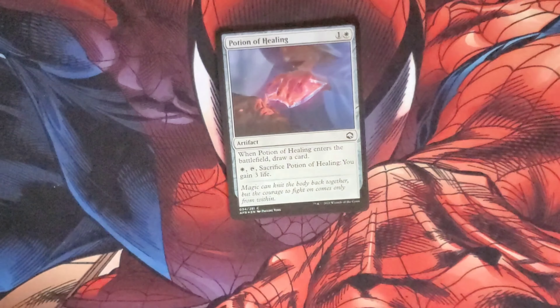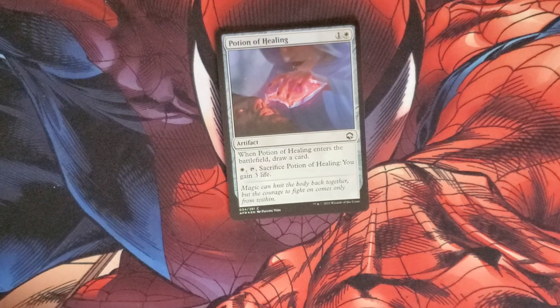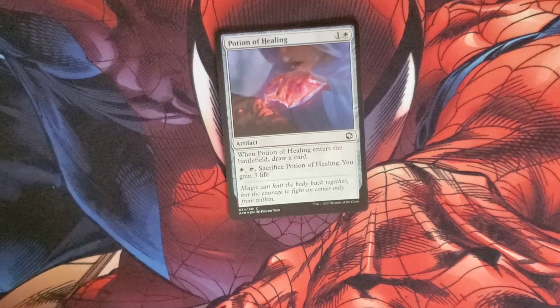The foil is another Potion of Healing — costs one and a white, it's an artifact. When it enters the battlefield, draw a card. Pay one white, tap it, sacrifice it and you gain three life.